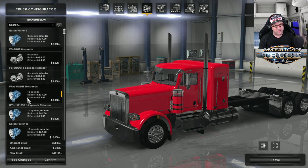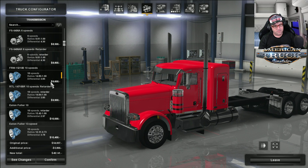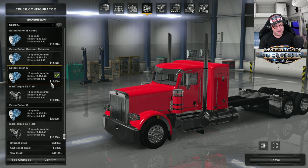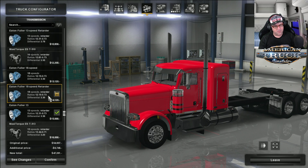Now, transmission. We've got a 9 speed, 6 speed, 10 speed, 13 speed, 18 speed, and then we've got retarders in there as well. I'm going to go with my favourite — the Eaton Fuller 18 speed with retarder.